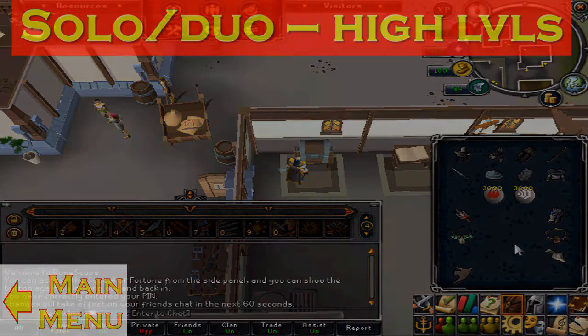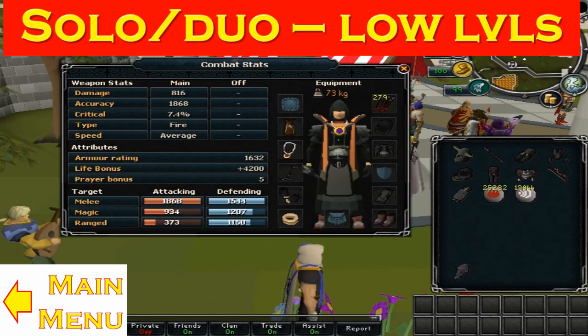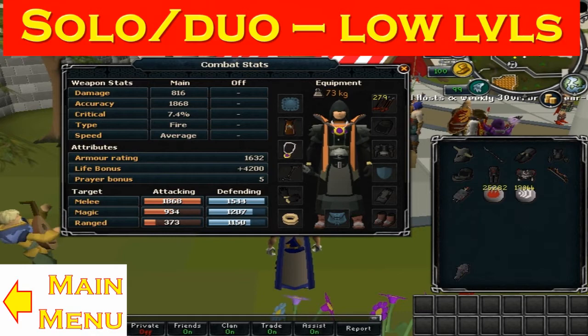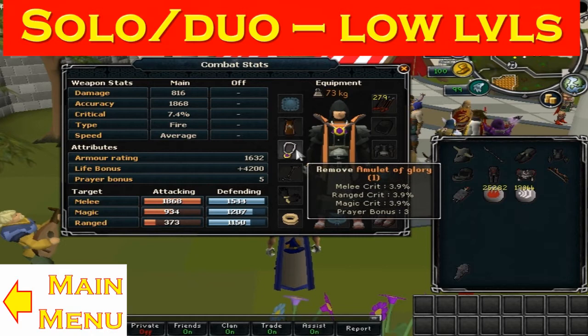Hello guys, welcome to my part of the guide. In this section I will be showing you guys how to go to DKS with lower-level gear. I recommend, if you're going in a duo or something, to have the other person be a high-level because otherwise you probably won't last very long. As you can see on screen now, this is my suggested setup for mage and just a few general items. Let's start with the general items. For the amulet, I recommend an amulet of glory as it has bonuses for all three styles.